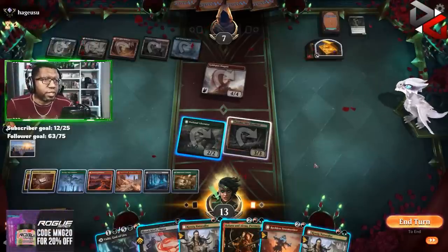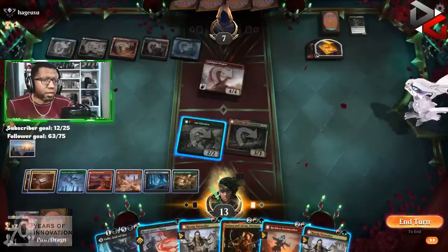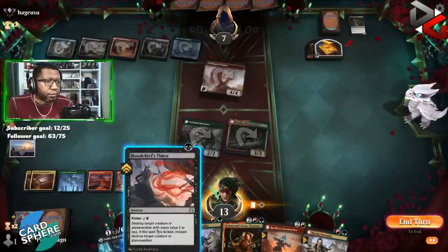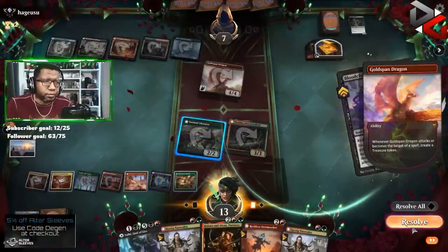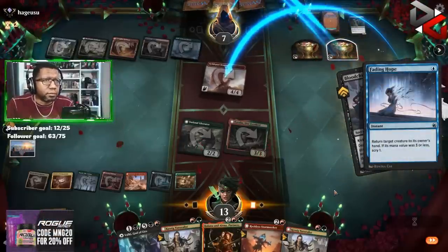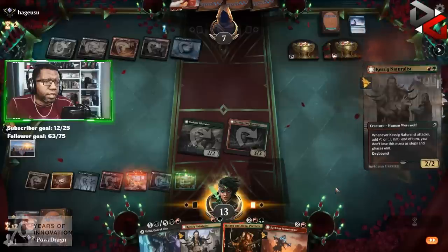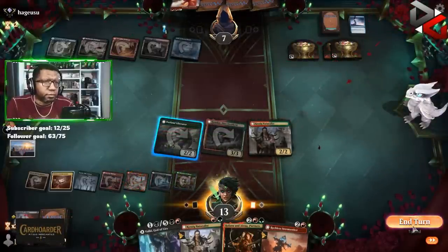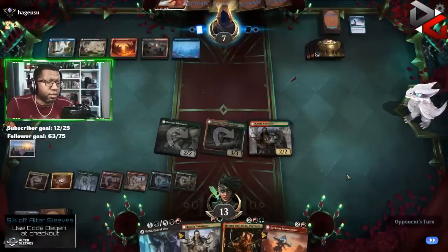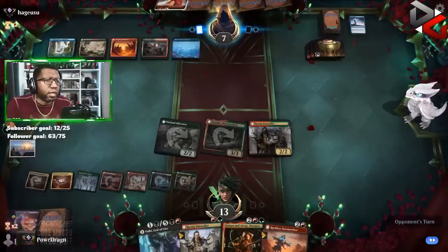Then we could play Halana and Alena and this thing, or we just drop Valki and try to kill something. They'd still have four or two mana available so nothing's really guaranteed here. Okay — they're just doing that. I'm going to get more treasure attacking so they're not worried about our creatures obviously. We're at nine — I'm assuming they have a way to kill at least two things here. Our only other out is maybe get another Reckless Stormseeker.